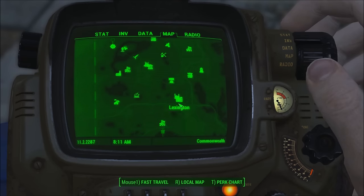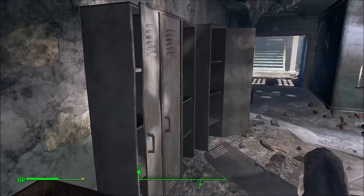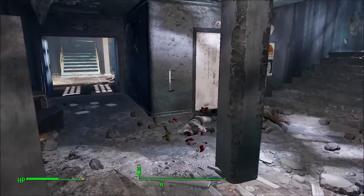The second place you're going to find crystal is at the Koverga Assembly Plant, and you'll find it in a locker. It's a camera and it yields two crystal.